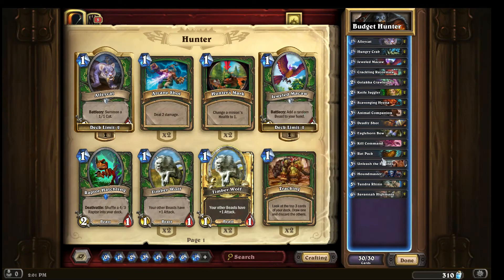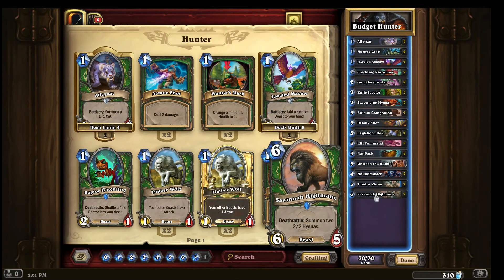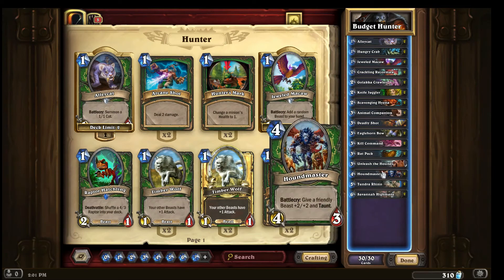Rat pack is great when adapted, but otherwise great at avoiding board sweeps and whirlwind effects — you're still getting the deathrattle bodies. That also ties into Savannah Highmane, which is a beast of a card. It's six power for six mana, and when it dies you get two hyenas. So even if you plop it down and it dies immediately, you still have four power sticking to the board. That also gives more options for your houndmaster since you're playing beasts left and right.